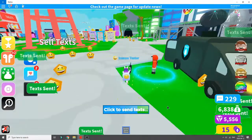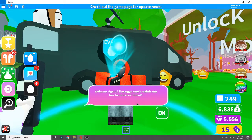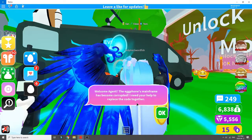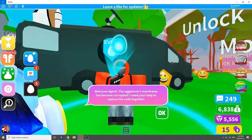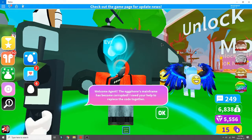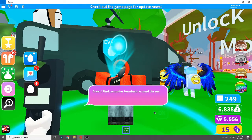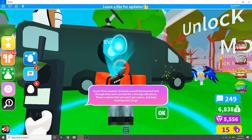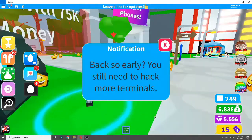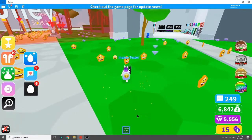This guy's kind of shady operating out of the back of this truck, but here's the egg event. Welcome agent — the egg phone's mainframe has been corrupted. I need your help to re-piece the code together. Find computer terminals around the map and hack through them until you find the three missing code pieces. There's a chance that you won't get a piece, so just keep hacking until you get all three.